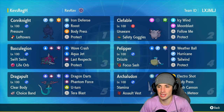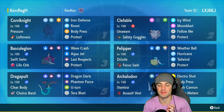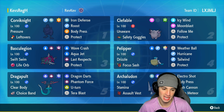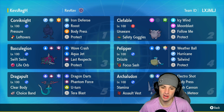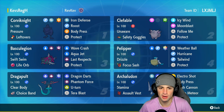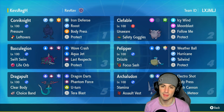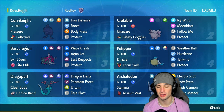Clefable has Unaware with Safety Goggles, rocking the Grass Tera type with Icy Wind for speed control, Moonblast for STAB damage, Follow Me for support, and Protect. Choice Band Dragapult is built for big damage with Clear Body, Dragon Darts, Phantom Force, U-turn, and Terror Blast with Dragon Tera. We also have Corvinite — bulky with Iron Defense, Roost, Body Press, and Fighting Tera — plus the rain squad: Basculation with Life Orb, Archaludon with Assault Vest, and Pelipper with Focus Sash.